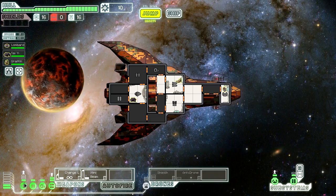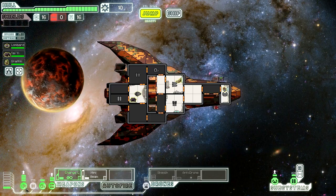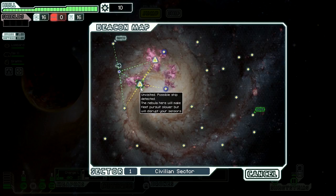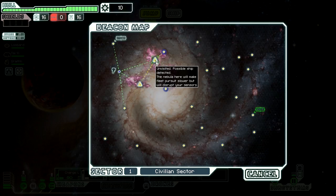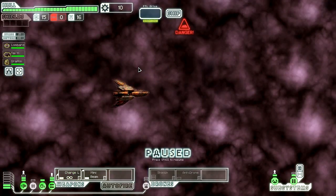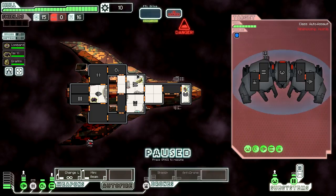Turn those on, turn that off — probably have to download that. There's the store but we don't have any scrap. Undetected ship. Let's go through the Nebulas because they'll slow down the fleet so we can actually do that. Attack the ship.